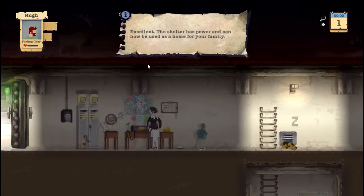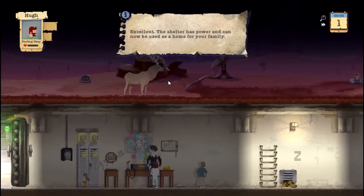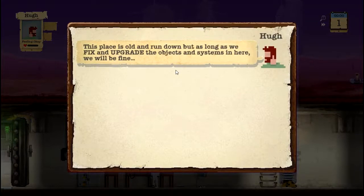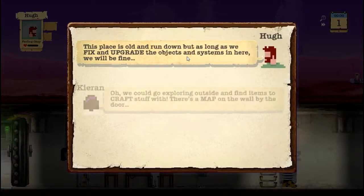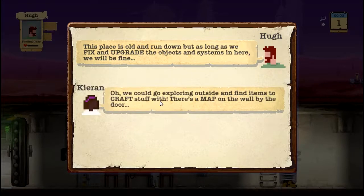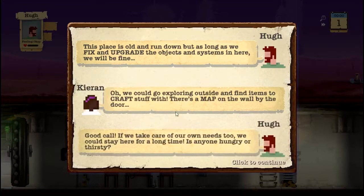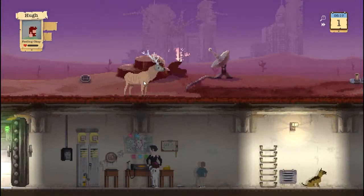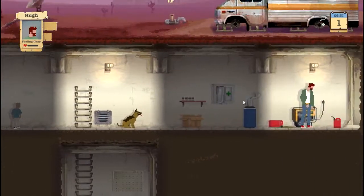There we go — excellent. What is that? Oh it's a deer, I got very scared! The shelter is old and run down but as long as we fix and upgrade the objects and systems in here we'll be fine. We could go exploring outside and find items to craft stuff with. There's a map on the wall by the door. Is anyone hungry or thirsty? No one is. There's a deer — can we go murder it?